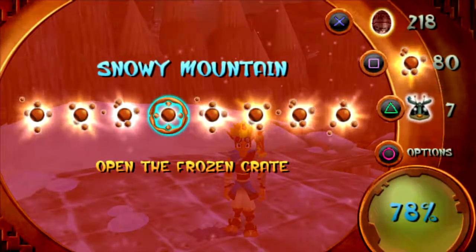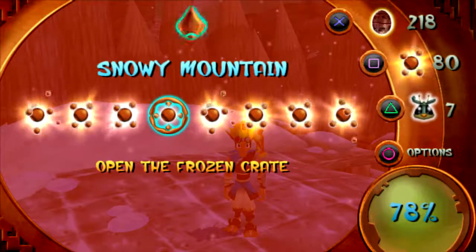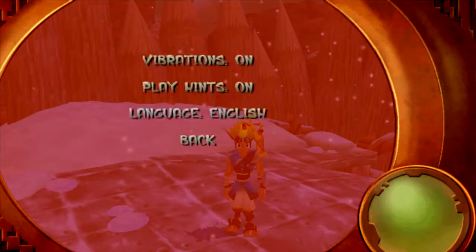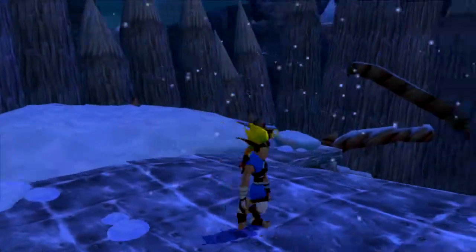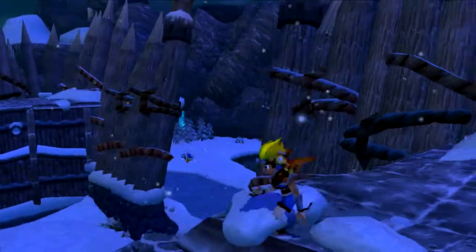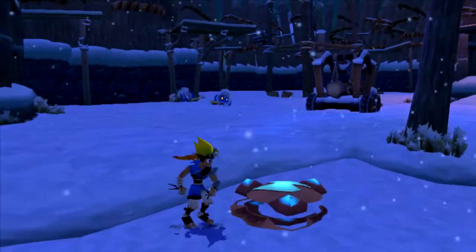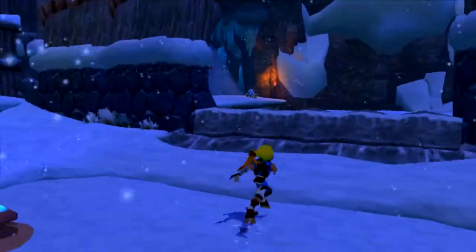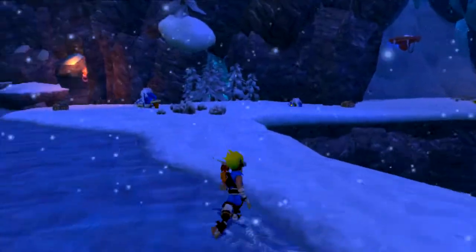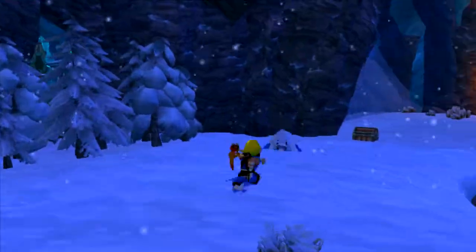Open the frozen crate — oh wait, what? Excuse me. I do remember there was that crate we couldn't open because we had to open the yellow vents. But why would the crate thing show up now? Is there something around here? Let's go do that yellow crate for now, I guess, if we can figure out the best way to get back to the start — probably just heading this way.